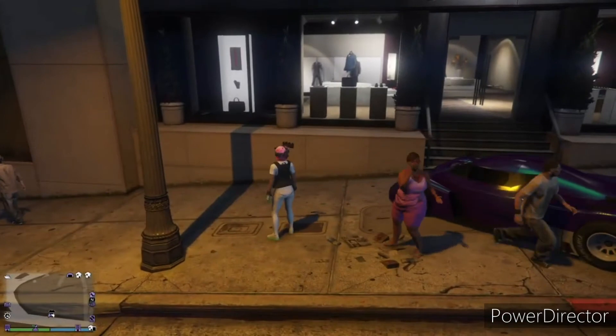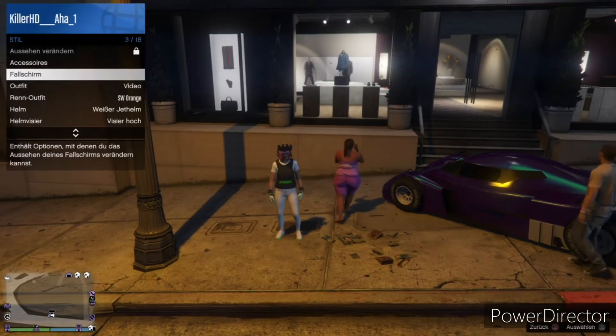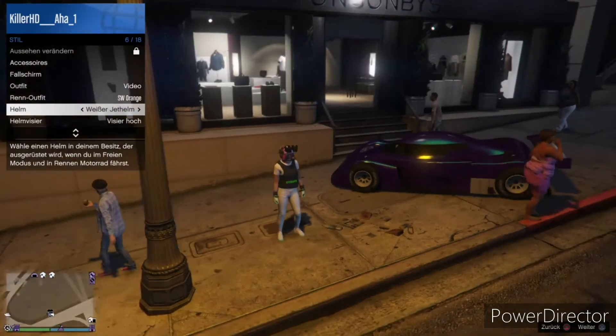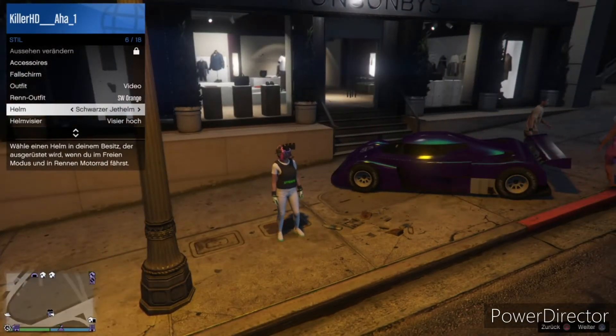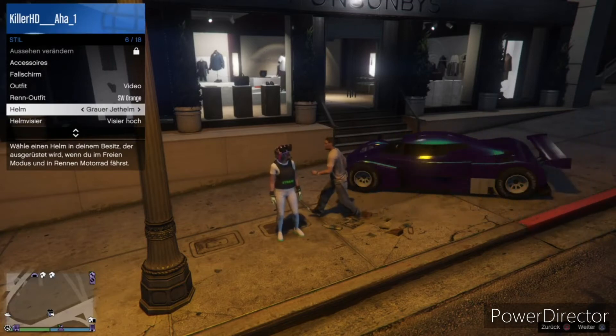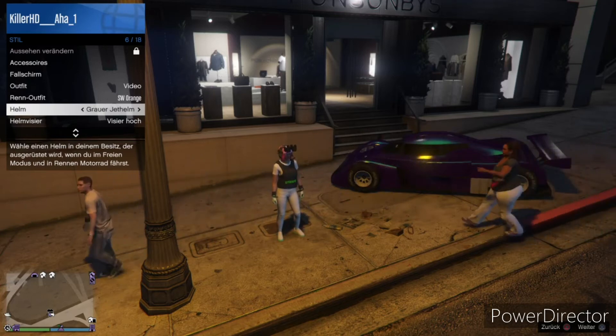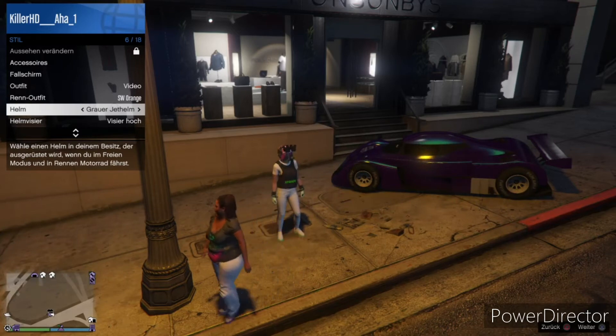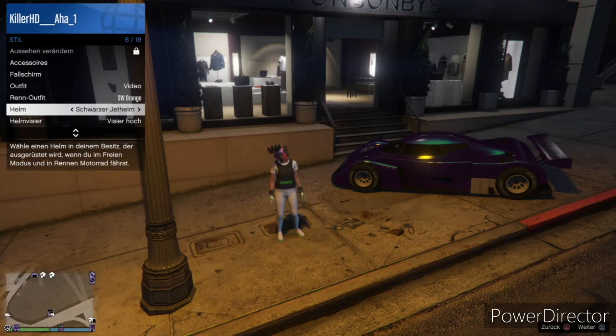Ich werde euch eine Liste in die Beschreibung packen, welcher Helm jetzt welche Farbe ist. Aber ich kann es euch auch sagen: Weiß ist pink auf den Helm überschlagen. Schwarz ist dann lila, wenn man das übertragen würde. Der graue ist dann glaube ich der grüne Helm — kann ich euch aber gleich noch genauer zeigen. Und der schwarze wird dann in dem Fall die orange Version werden. Ich zeige es euch auch nochmal genau in der Videobeschreibung, nicht dass ich etwas Falsches sage.